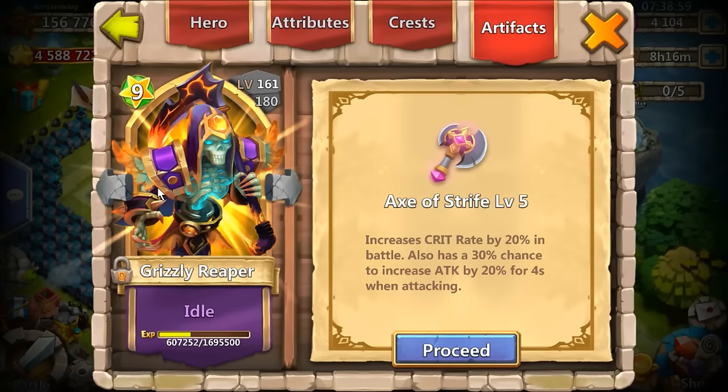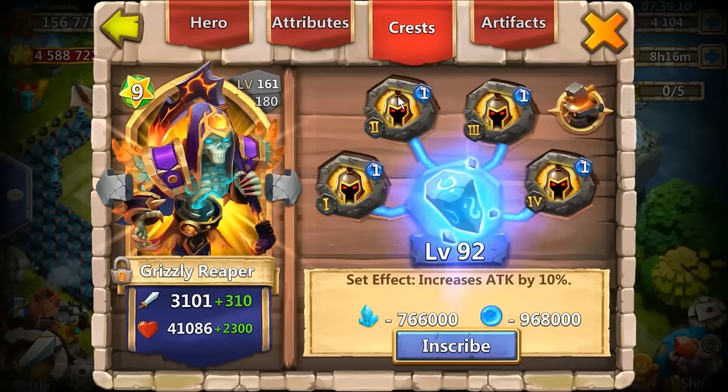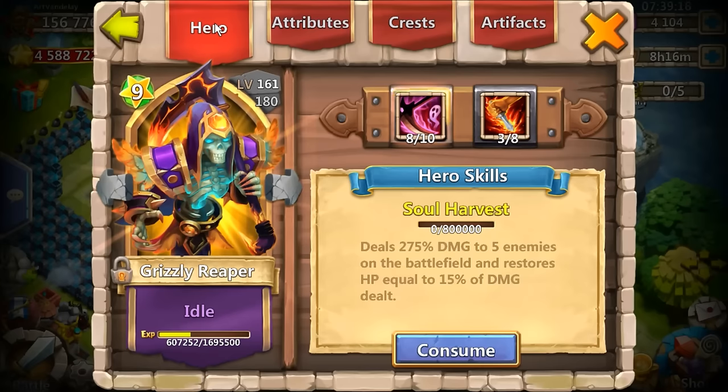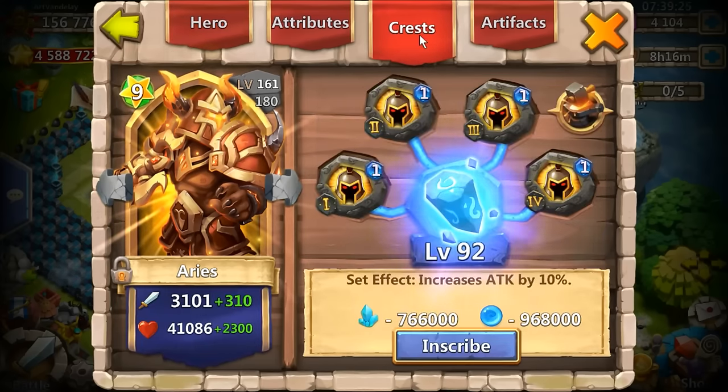Reaper is now a backup hero — he was starting but now he's backup. I put a crit crest on him, changed it up. Right now he's on crit crest. He's only level 92 — just a placeholder. I have to switch around crests when I do certain things. He's got Lifedream, only 3 of 5, 8 of 10. Aries — just a placeholder crest on him. I do switch around crests, so right now just a placeholder.